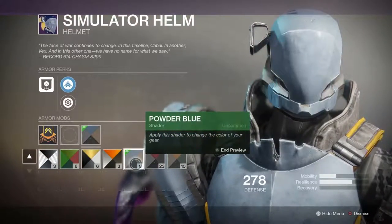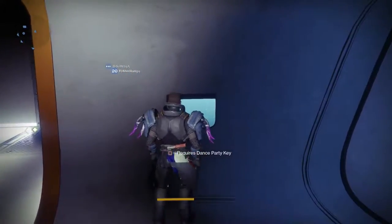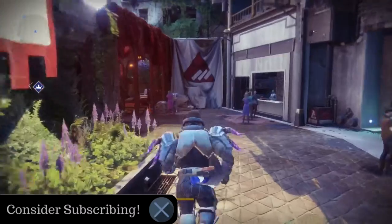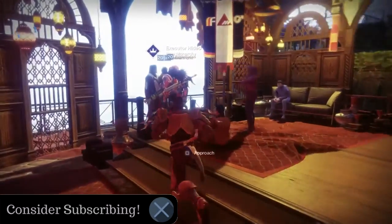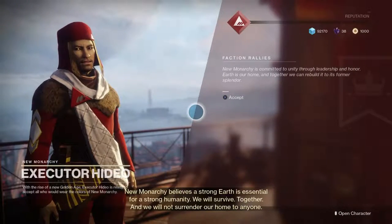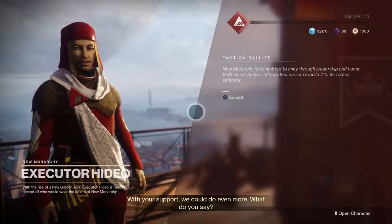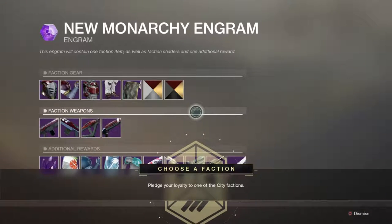Halloween's coming around, right? Tell me in the comments what you think about the Future War Cult gear. Moving down to New Monarchy near Hawthorne — it looks pretty popular down here and I really like the area design. Let's go inside and listen to the New Monarchy rep: 'New Monarchy believes a strong Earth is essential for a strong humanity. We mobilized more rescue and relief efforts during the Red War than the other factions combined. What do you say?'